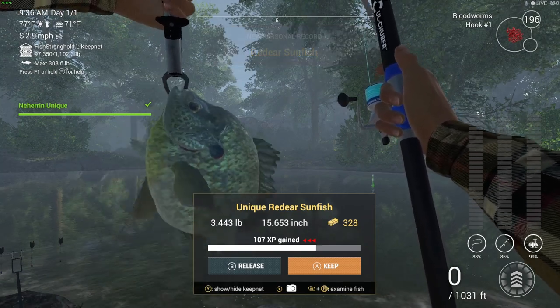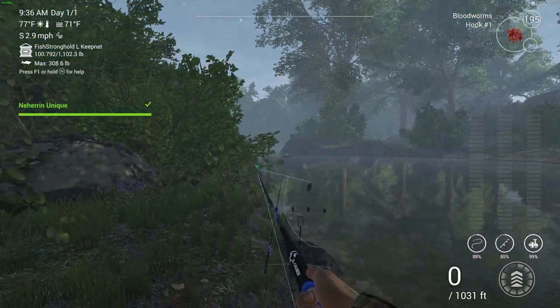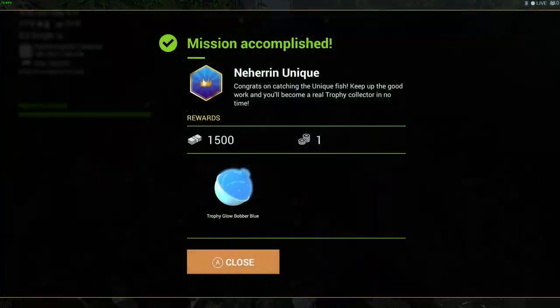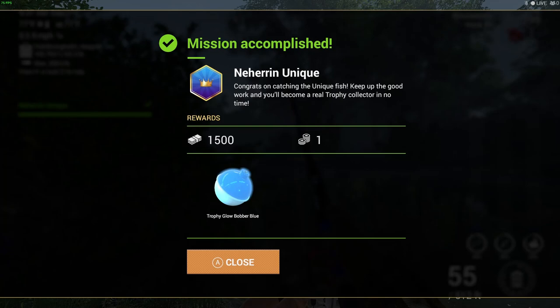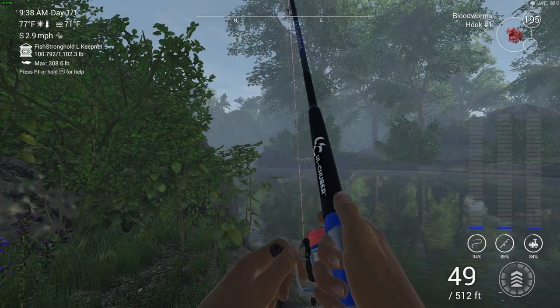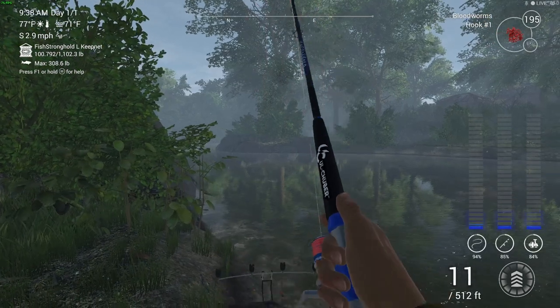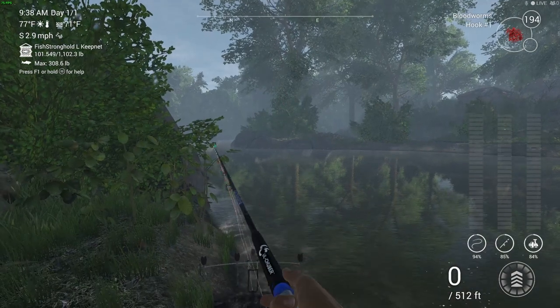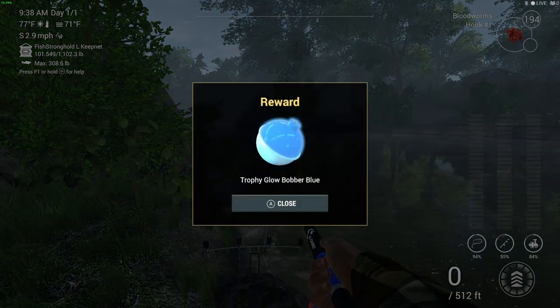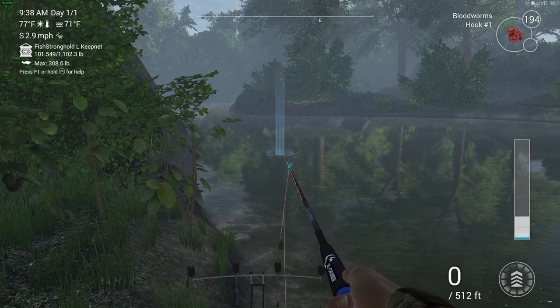That was insanely fast - a unique red deer sunfish! I didn't even have to put any cuts or edits into this video, which makes a change. There it is: Nerehin unique - congratulations on catching a unique fish, keep up the good work and you'll become a real trophy collector in no time. The reward is 1500 cash, one bait coin, and a trophy blue bobber. That was pretty quick, to be honest.